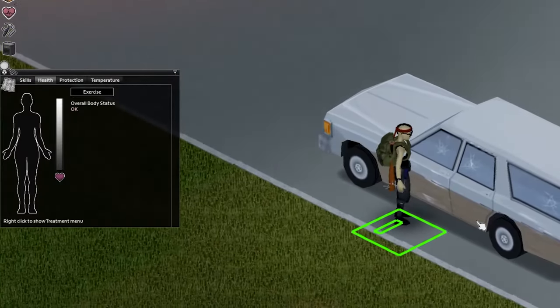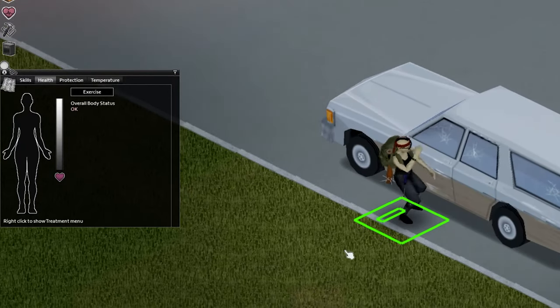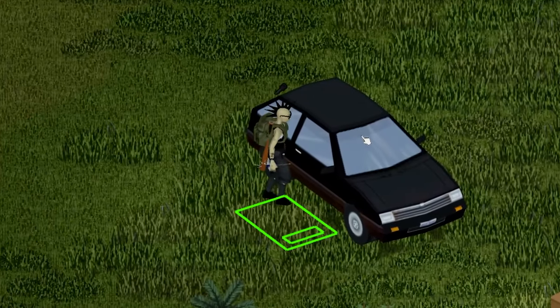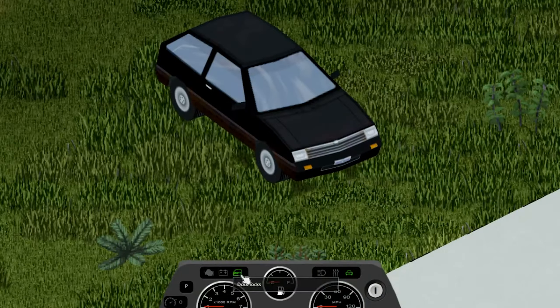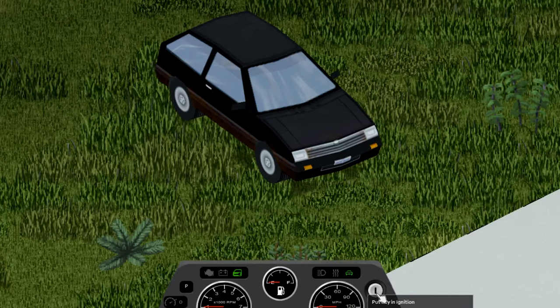When you first see a car, you may find that it's unlocked and you may want to smash the window open. But this isn't a good option because you can get hurt and you'll call the local zombies over. So if you happen to find the key, you can just hop right in. And when you do, you'll see a very cool HUD that has so many options like putting the key in the ignition,